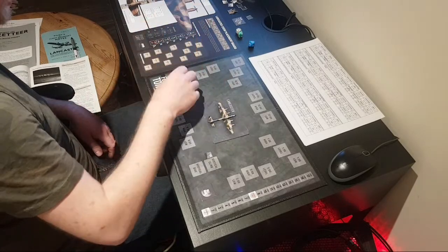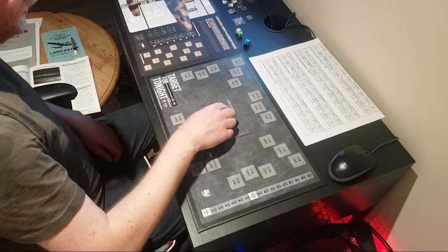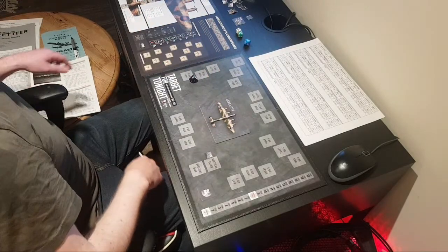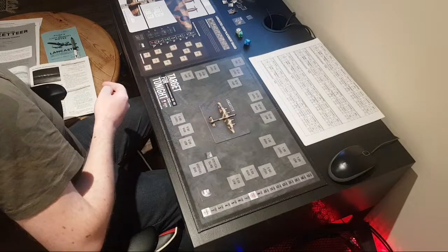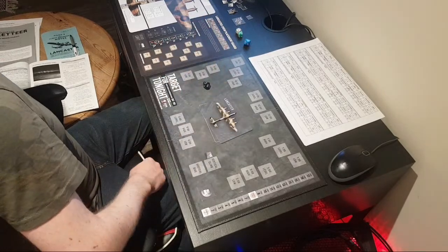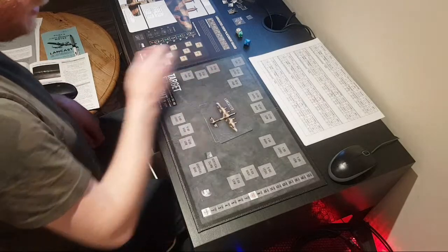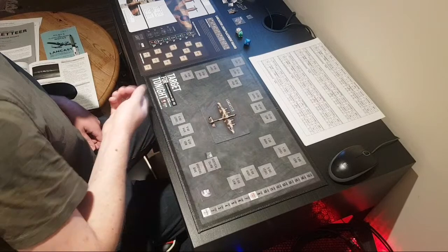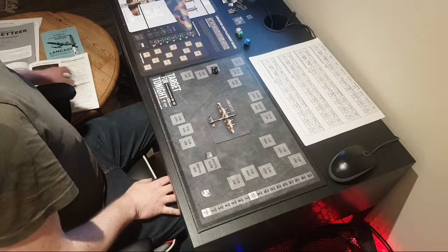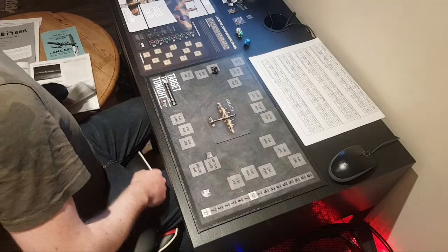And the bomb aimer hasn't either. We're going into weather over the base — we've rolled a 4, so 4 to 10 is good weather, that's fine. We're going into our stream takeoff position. We've rolled a 3, so our bomber is in the middle one third of the main force bomber stream. Everything's ready. We're going to take off — I roll 1d10, we've rolled a 6, so 3 to 10 is takeoff okay. No problems, so we don't need to roll on that table.